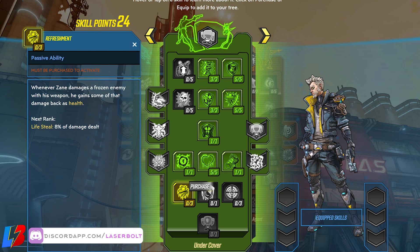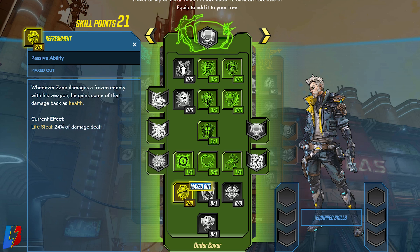Now on to row number five, and this is where Refreshment ties in perfectly with the synergy we have going. Whenever Sane damages a frozen enemy with his weapon, he gains some of that damage back as health — putting us at a lifesteal of 24% of damage dealt. This is beautiful because cryo is so important. Remember the name of this build is Mr. Freeze — we're going to use all that cryo to get our health back and our lifesteal.